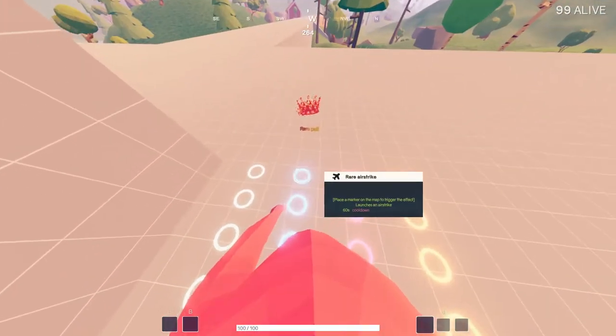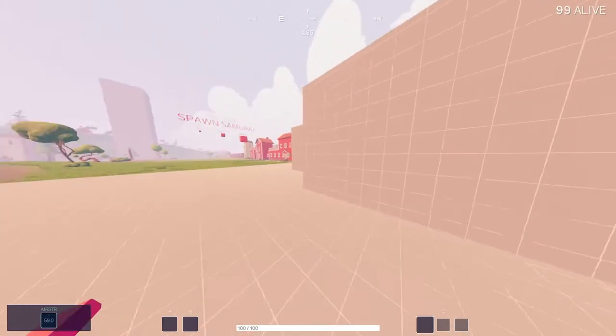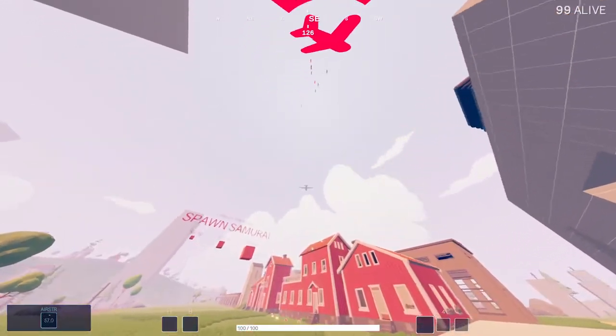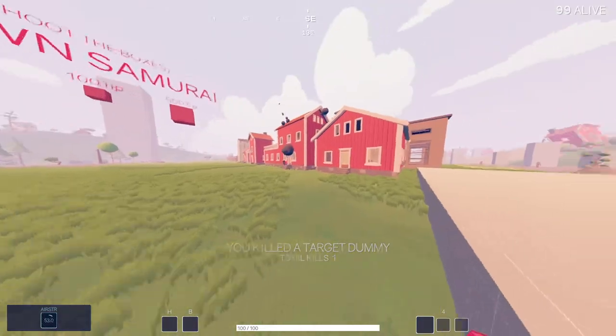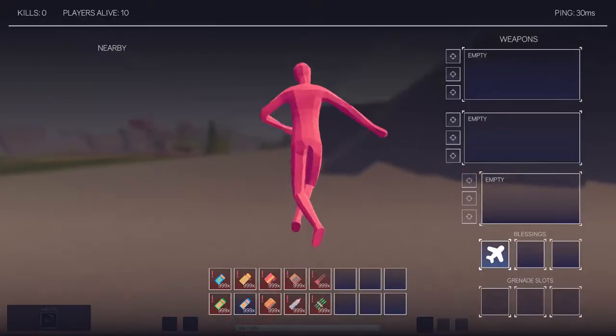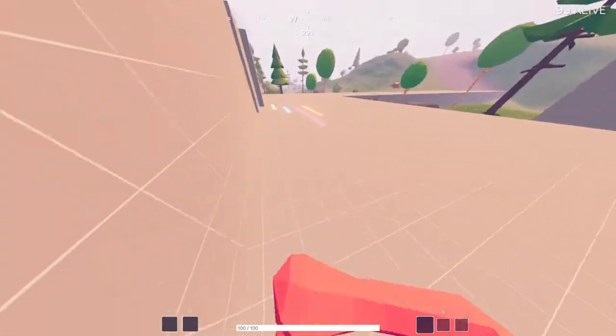I'll demonstrate airstrike. Airstrike is only to be used in a pinch — there's no reason to keep it equipped all the time. Basically you go onto your map, pin a spot, and it'll send an airstrike in that direction. It takes a bit and then some bombs come down. It can kill you — I just killed that guy. But it's never to be consistently equipped because it has a 60-second cooldown. Just take it out, use it, then put it back.